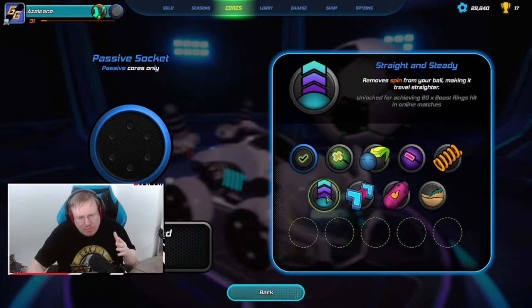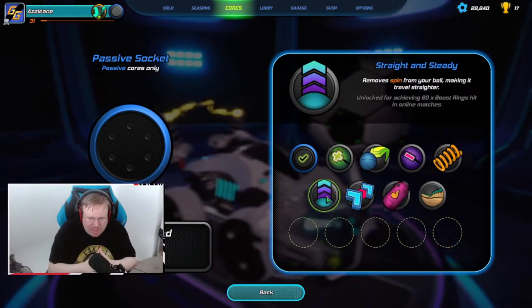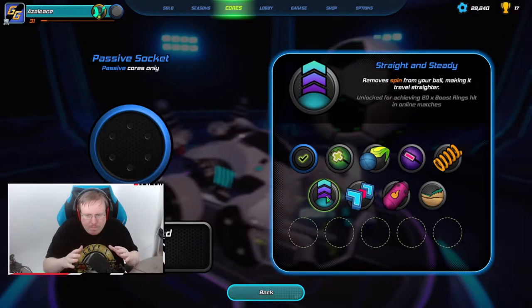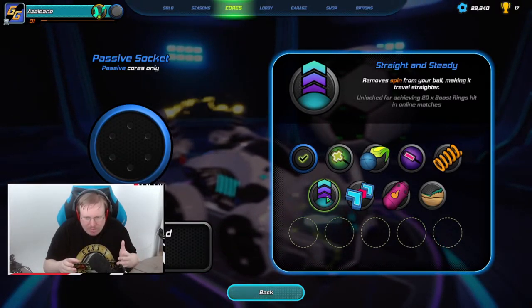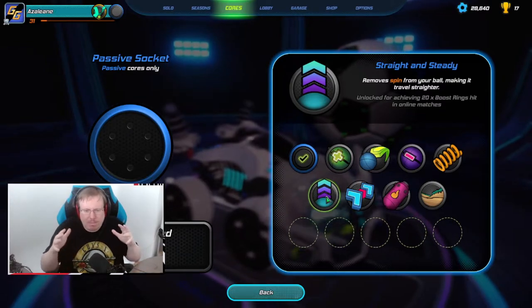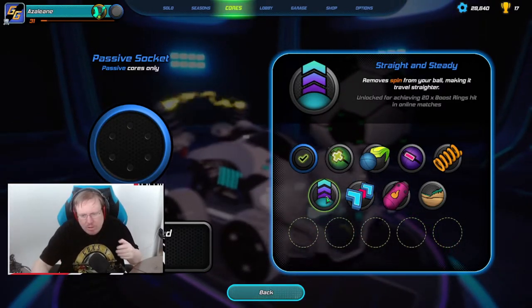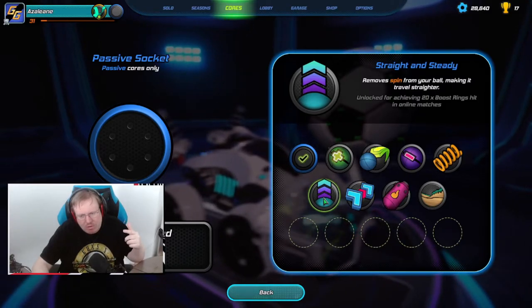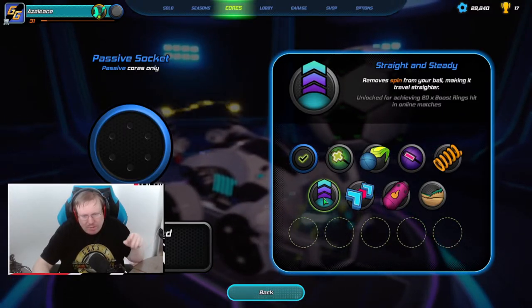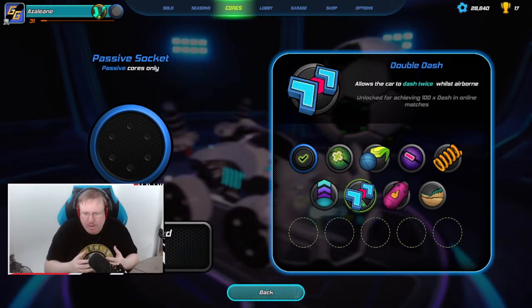Straight and Steady is a very beginner-friendly power core - I would suggest people new to the game try to unlock this to make the game easier. It removes spin from your ball so when you hit it, it goes straight and you can no longer curve it. However, this is going to make it easier to hit the boost rings and power-ups on the field. To unlock this one, you have to hit 20 boost rings in online matches - solos does not count, you have to do this in multiplayer.